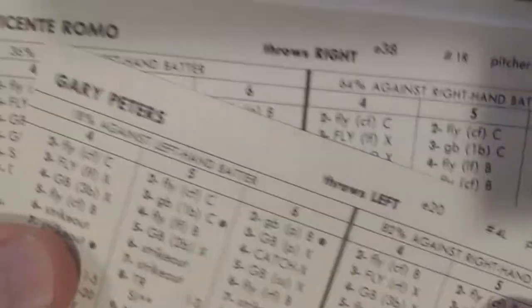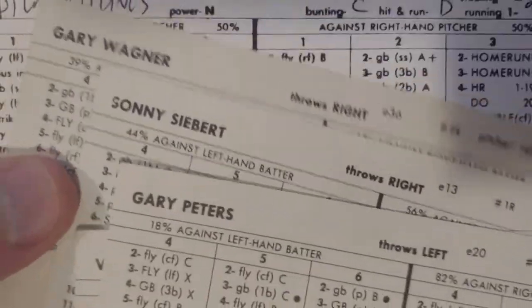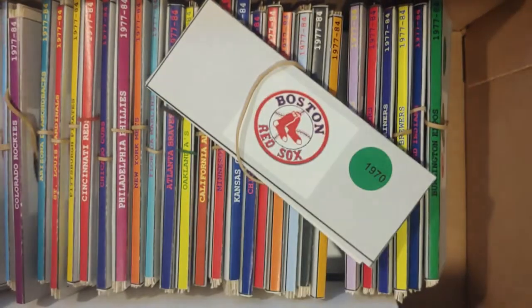Then you have Lyle and Nagy. Peters, Romo, Sonny Siebert, and Gary Wagner. So that should reconcile the Red Sox. Counting confirms 12 hitters and 8 pitchers. Moving along smoothly.